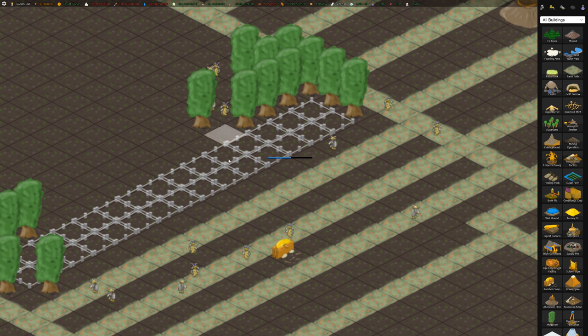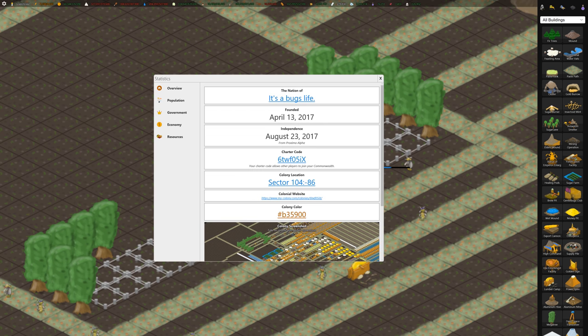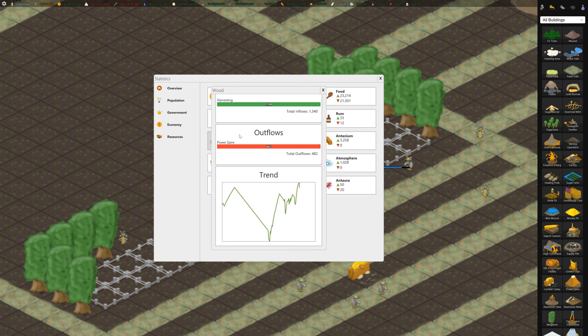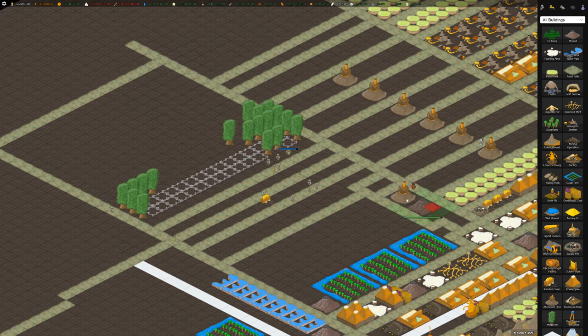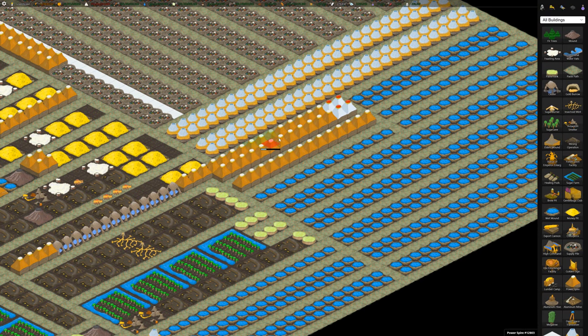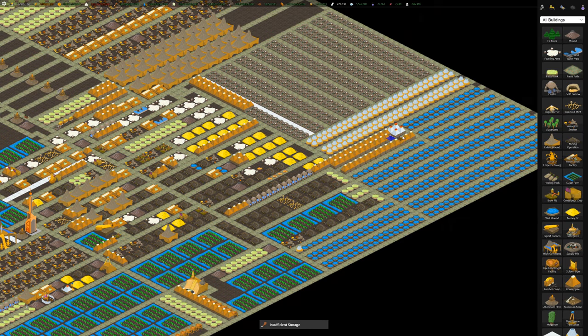These lumber bugs are harvesting wood. I'm not really using a whole lot of it — oh, the power spires use it. We could actually upgrade all our power spires. We should do that. We have a whole bunch of them so I'll just upgrade a few of them here.